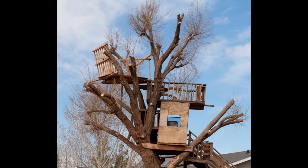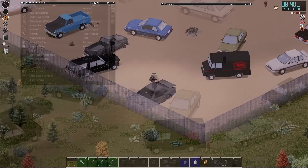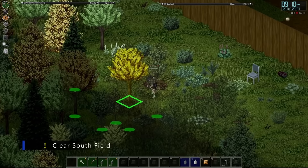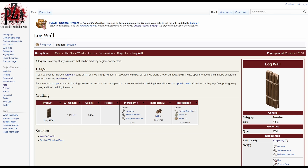A wall isn't supposed to last two days or even ten hours. With the view that wall health is largely irrelevant and not taking aesthetics into account, this leaves convenience as the most important factor for wall building. Metal is much harder to collect in large quantities, which essentially rules out metal fences right away. The amount of wood required to build a log wall would be enough to build three sections of wooden wall, which is kind of a big deal.